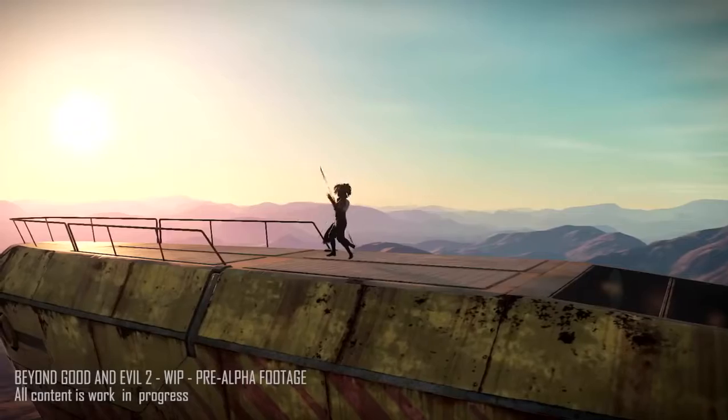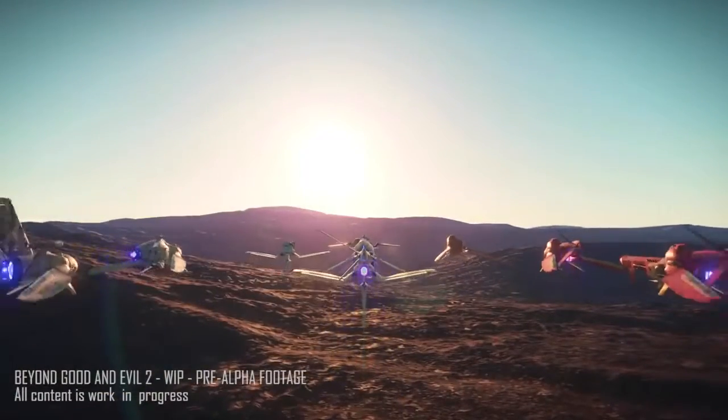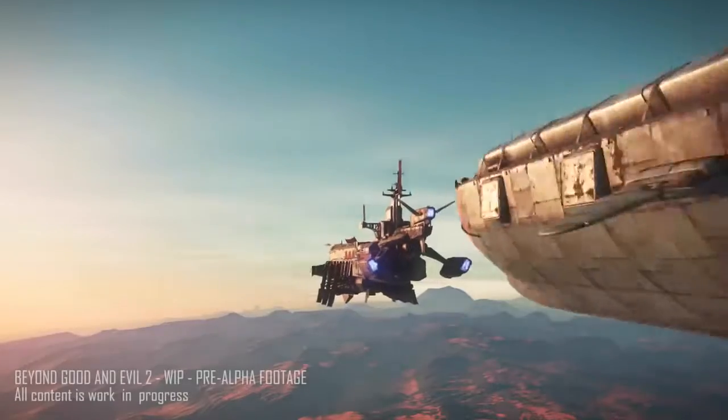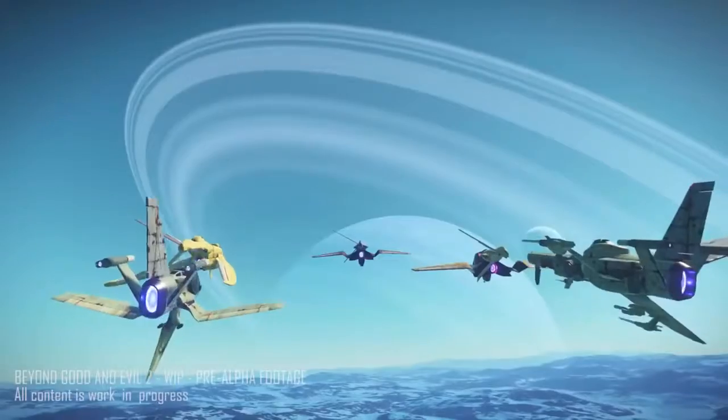Being evasive is one of the things pirates do best, but the team knows that when you're playing with friends, you won't want to lose track of them so easily. In Beyond Good and Evil 2 we have huge spaces and big speeds, so it's really hard in multiplayer to follow each other. You will quickly lose your friends, and that's why you have the Armada — because in the Armada you can lock onto your friends.